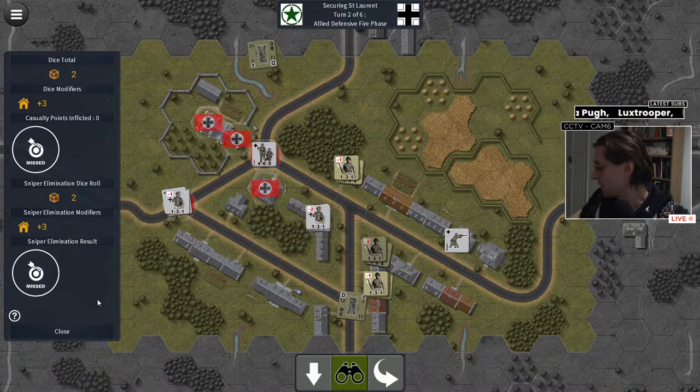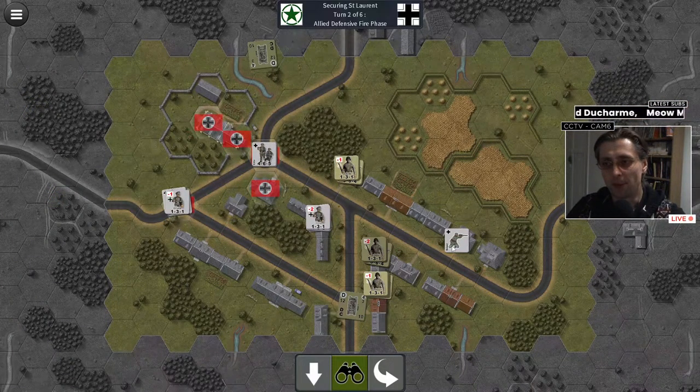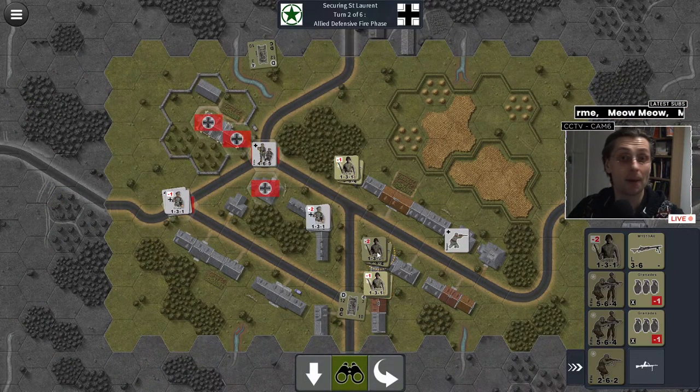Yes, you do get a sniper appearing if you roll double sixes — but it's the opponent's sniper, not yours. And only if snipers are in the order of battle for that mission. Clearly, snipers are right there in this one. I'm happy they did not eliminate anybody, though unfortunately we did not eliminate the sniper in return. Let's shoot here and hope we don't get double sixes again.